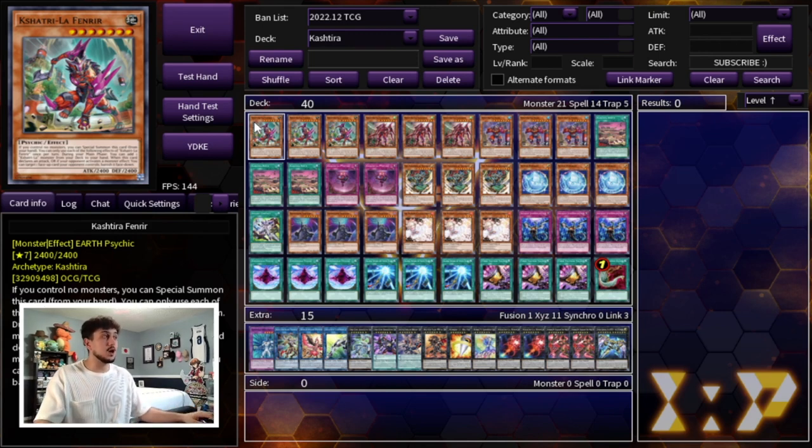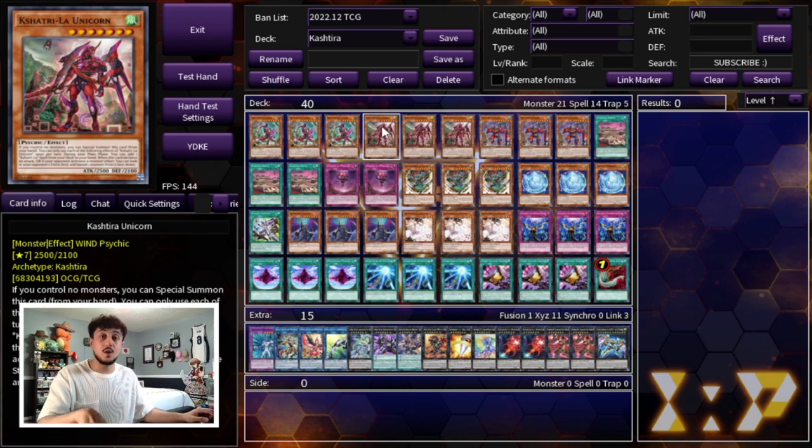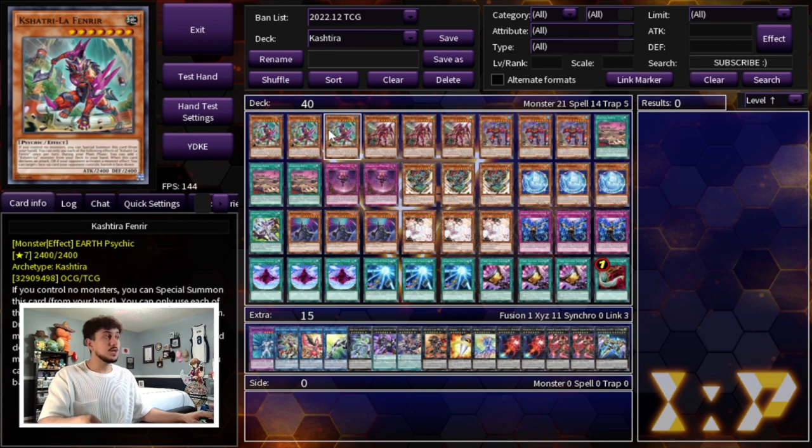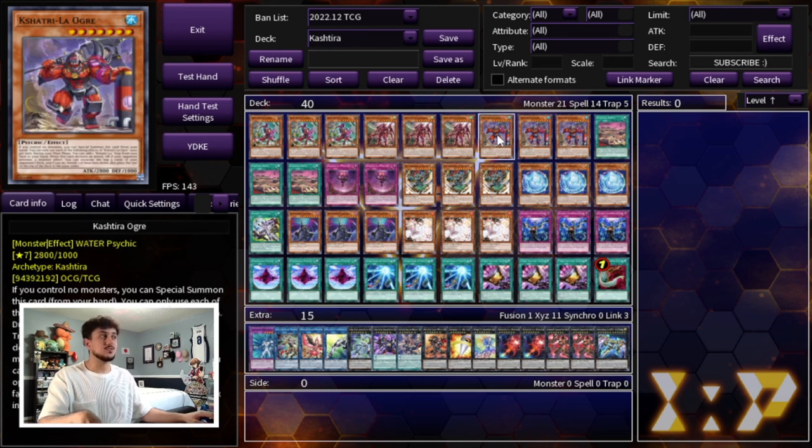We are starting off with three Kostura Fenrir. Fenrir is obviously a very powerful card — we all know that — but the thing is it searches more than just Fenrir in this deck. A lot of other decks are just going Fenrir search Fenrir, but in this deck you're not always wanting to search the Fenrir. A lot of the time you're going to want to search Kostura Unicorn. Unicorn has the effect that when it's special summoned it gets to add a Kostura spell card from your deck to your hand, and Ogre does the same but adds a trap card. We're maxing out on the Kostura names because you need them to get through your deck as fast as possible.